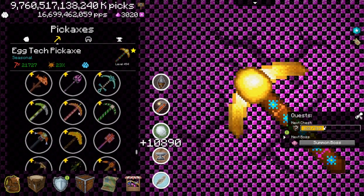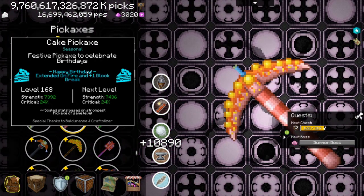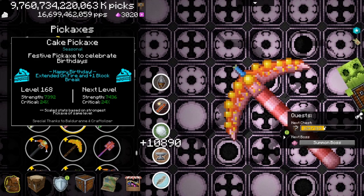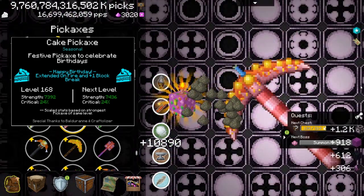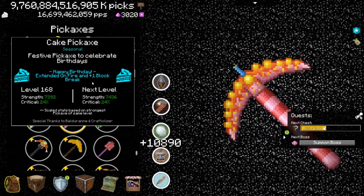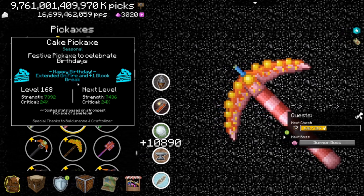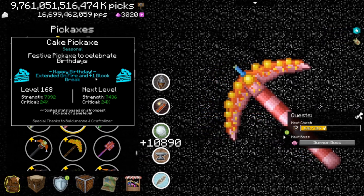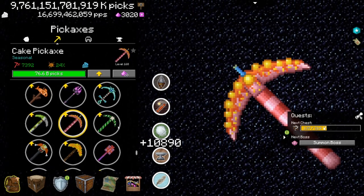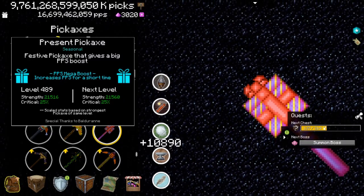So now to the pickaxes, starting off with the cake pickaxe. The cake pickaxe I think is one year old by now. It's kinda okay - it's like the fire pickaxe, with a fire ability plus one block fortune or one extra block break. So it is good. It just means you have normal fire like almost every other pickaxe in the game, and have an extra block fortune - that can be pretty good for low prestige players, but for me it's not that great. Then there is the present pickaxe - PPS mega boost, increases PPS for a short time.